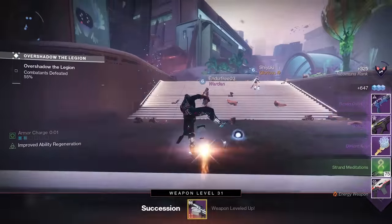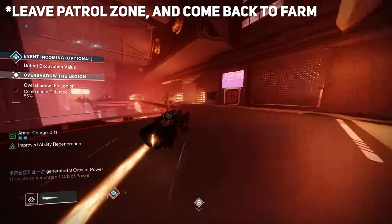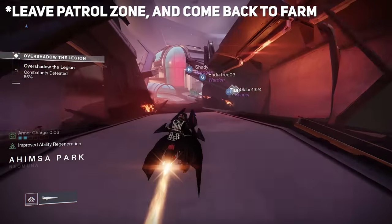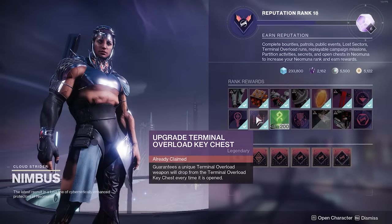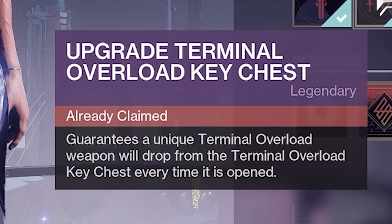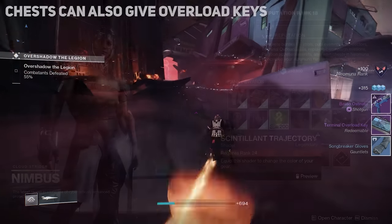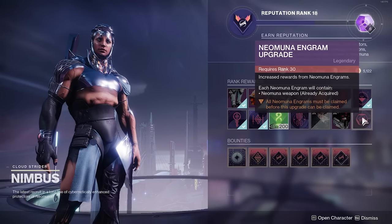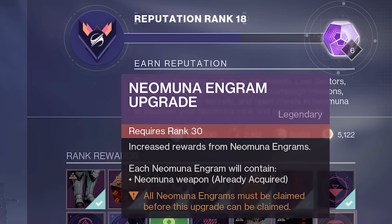Another benefit of farming Terminal Overloads is reputation gains with Nimbus. After completing one of these events, there is a bug that allows you to reset the free chest in Terminal Overloads and open it again — each time granting 100 Neomuna Reputation. You really want to get the rank-up upgrade Terminal Overload Key Chest, which guarantees a unique Terminal Overload weapon from the key chest — essentially craftable weapons or deepsight drops to craft them. There is also a Rank 30 upgrade called Neomuna Engram Upgrade that increases rewards from Neomuna Engrams, but you cannot select it until all Neomuna Engrams are claimed — so pick those Engrams up as you go.